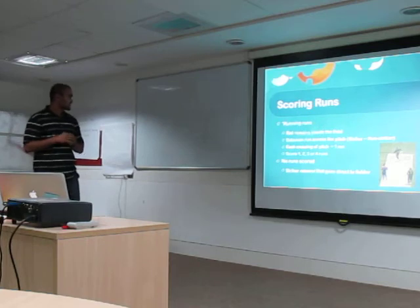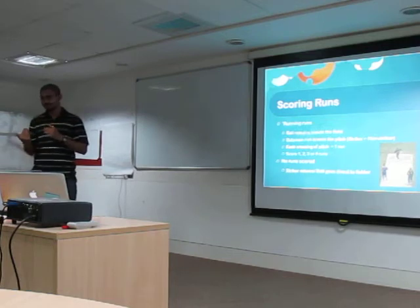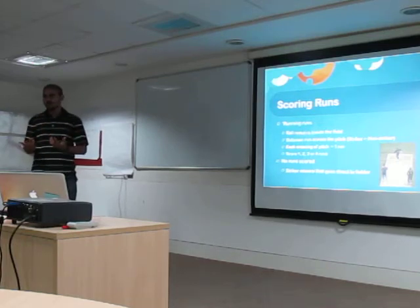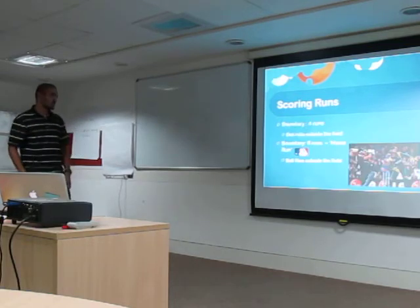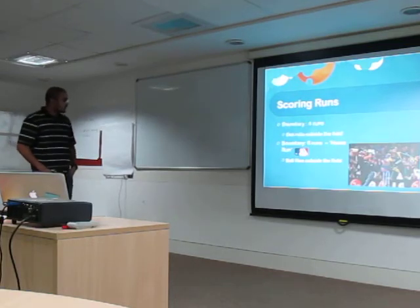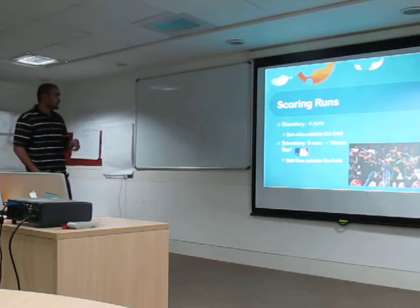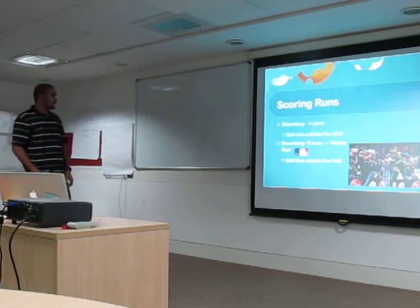How do you score runs? If the ball is inside the field and the batsmen run across the pitch — so that the non-striker is on the striker's end and the striker is on the non-striker's end — that's one run. You can run one, two, three, or four runs. If the striker misses the ball or it goes straight to a fielder, no runs are scored. You can also hit boundaries: four runs if the ball rolls outside the field, or six runs if it flies outside the field — equivalent to a home run in baseball. That's Kevin Pietersen hitting a six.